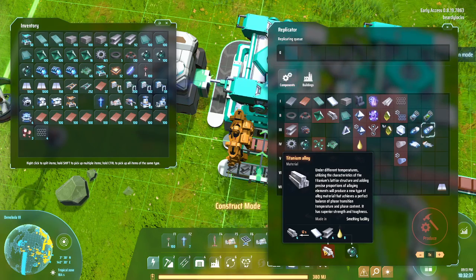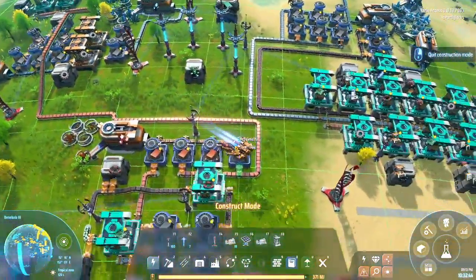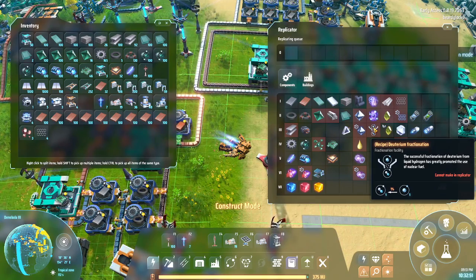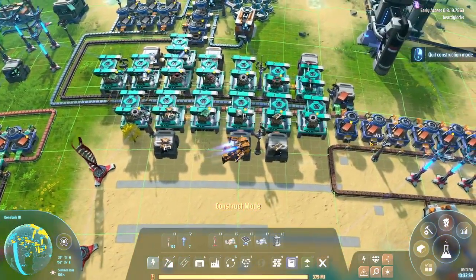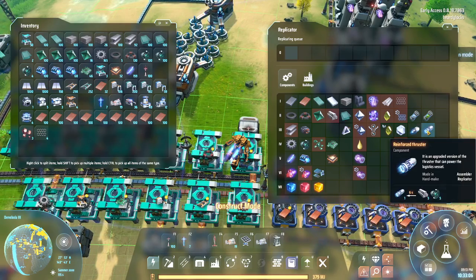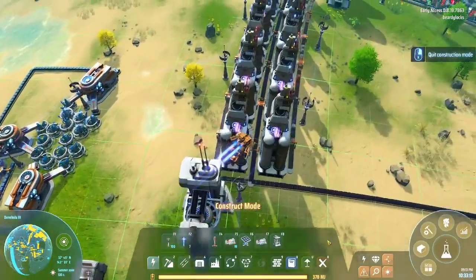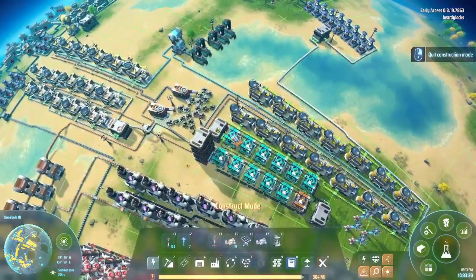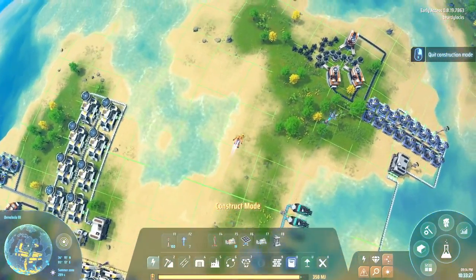We then need the reinforced thrusters, and for those we need a new material: titanium alloy. So we're going to have to do another titanium run. I'll get the infrastructure set up but I will go and do all of the running to another planet in an off-camera session — you don't need to see me flying through space, it's not overly interesting.